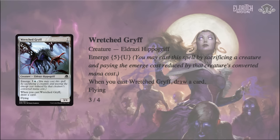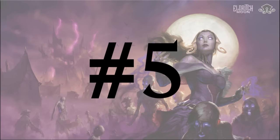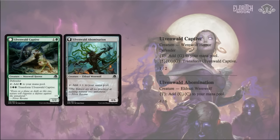There's just so much card advantage — casting a Seagate Oracle, drawing a card into Wretched Griff, your hand is always going to be full in a deck like that. Moving on to number 5, we have something on the opposite end of the spectrum: a mana dork in Ulvenwald Captive. Where does this one fit, Alex?